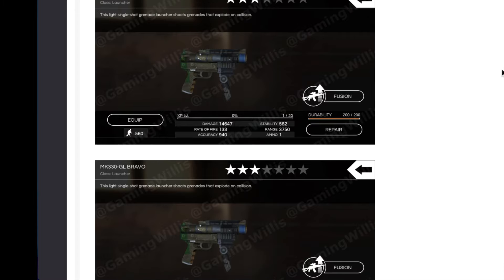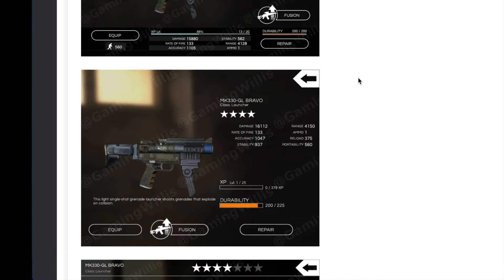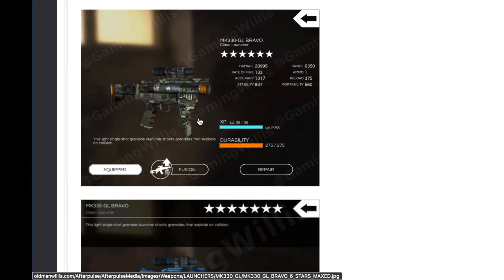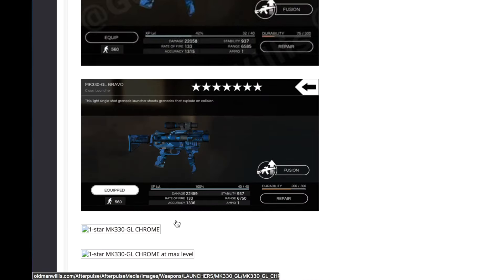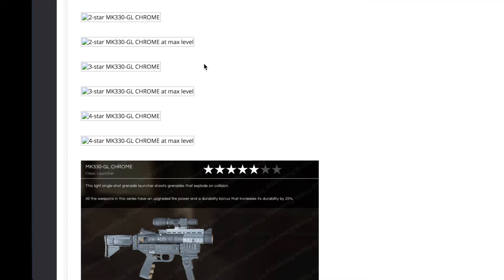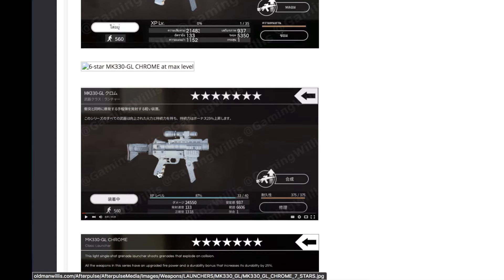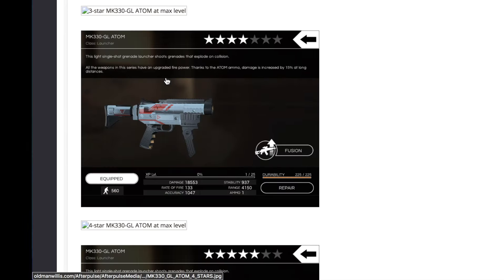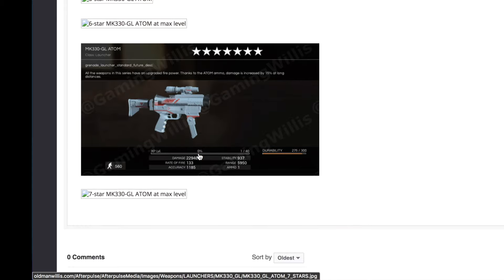Then the MK330 GL — it is a Bravo so it's available from three stars and higher. Got the four star, five star, then the six star — it's a rare occurrence for a six star to have a camo pattern as opposed to just a solid color. Then the seven star gets this blue color — here's a really good picture, though it's apparently not watermarked, I'll have to change that. Chrome edition — some look shiny, some very plasticky. Veteran edition — I got a few to add. And the Atom edition — I think I have a couple of those, and at least a seven star at level one.